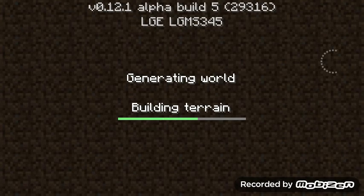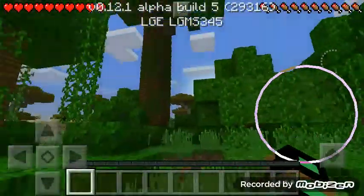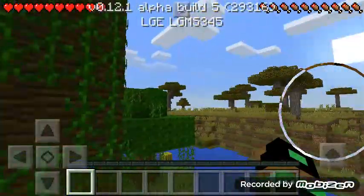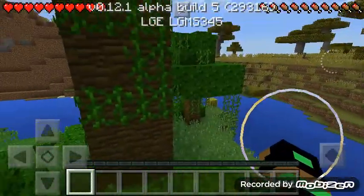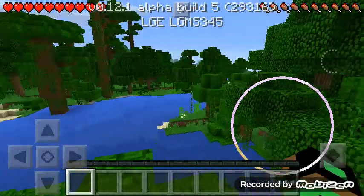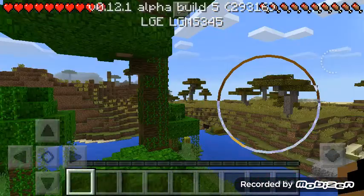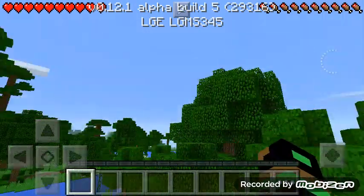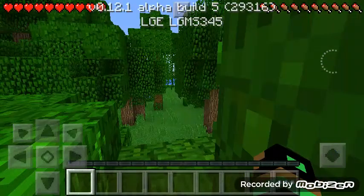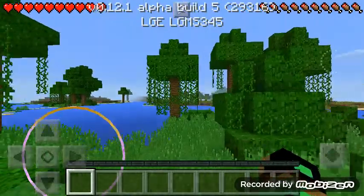Let's jump right into it. Oh, nice, nice. A jungle biome — well, this is actually a savannah — with a possible village over there, cocoa beans, melons. This is actually a really nice seed. I actually like the jungle because it's so hard to find one if you don't have one immediately. It looks like it's a small jungle, and there's a forest over there too.